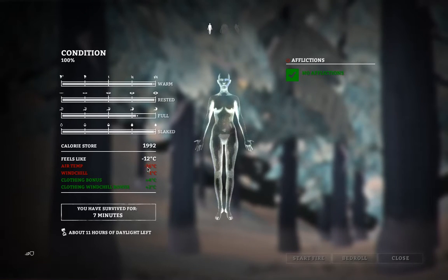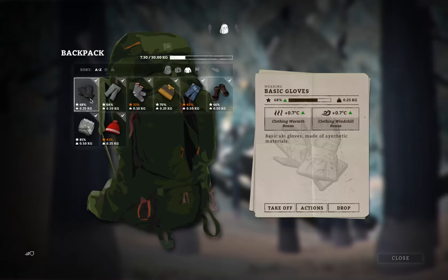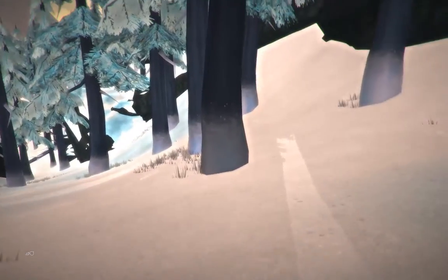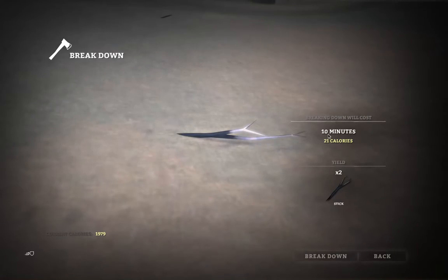You also have a calorie store and what the current conditions are for your body. Looking at the inventory — we're wearing a jacket, some socks, we've got a bedroll and a bunch of other stuff. Presumably because we're in easy mode we start with a whole load of gear. Everything equipped has various factors to do with overall warmth and wind chill bonus. Let's start having a wander around.